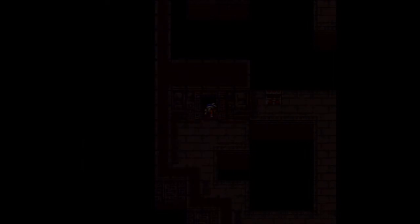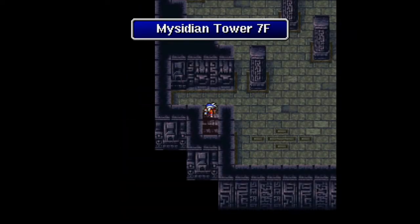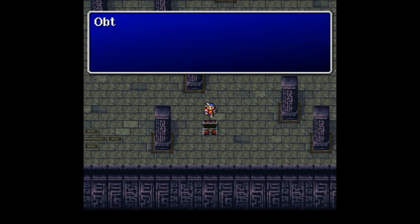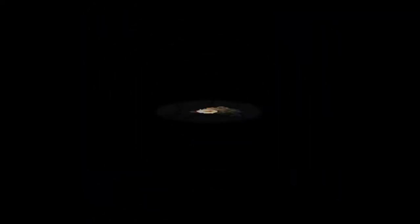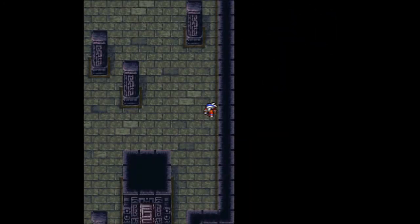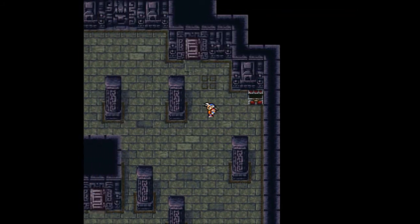Now we want to go through this door — you actually want to go through that door — and it leads to floor number seven. We do have a treasure chest over here which has a silk web, which sucks, to be honest with you. Now we want to keep going east and then all the way to the north.